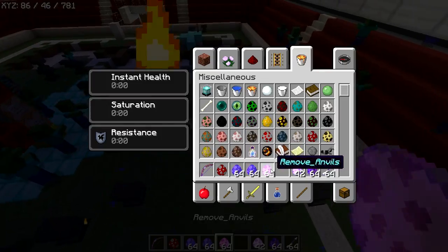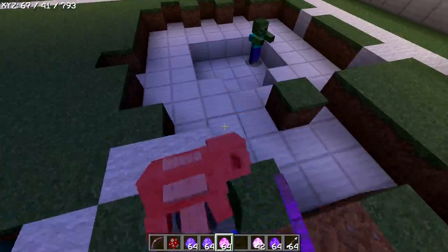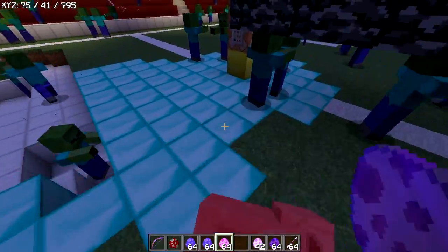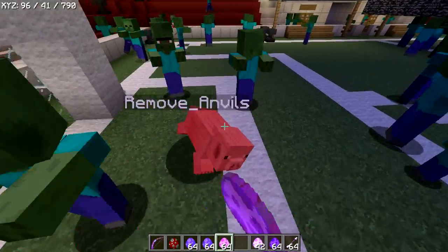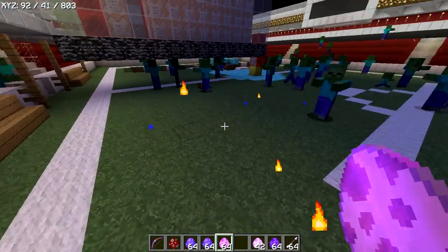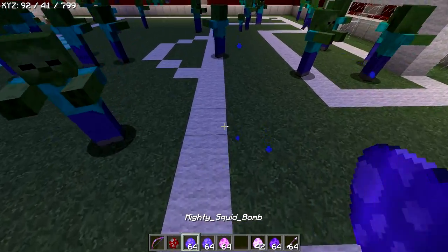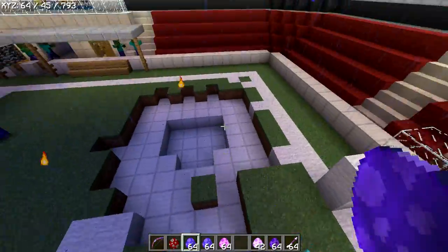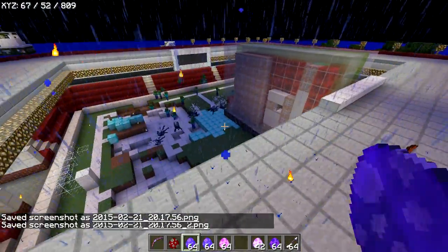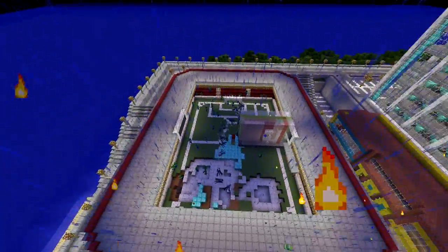This is where the remove-anvils item comes into place — you just do that. So we need something to kill all these zombies. The next one I've been saving — it's called the Mighty Squid Bomb. This is amazing. These are really causing them damage. That is amazing — instant damage right there!